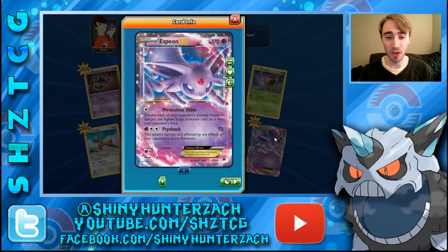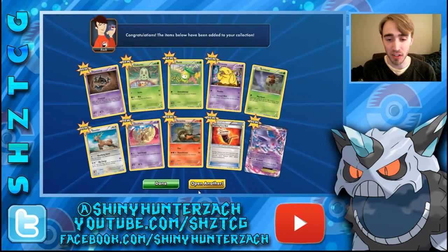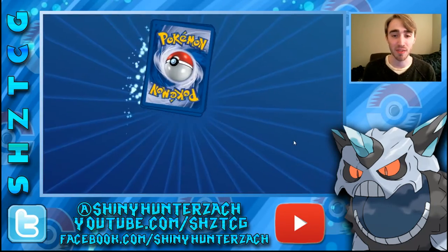And the Rare is an EX — an Espeon. This one has 170 HP, it's actually weak to its own type, Psychic, and it has a Retreat Cost of 1. Miraculous Shine for 1 energy devolves each of your opponent's evolved Pokemon and puts the highest stage back into your opponent's hand. And then Psyshock does 70 for 3 and it's not affected by any effects on the defending Pokemon.